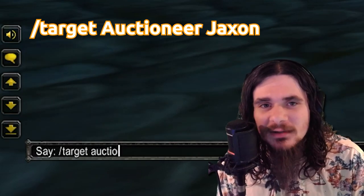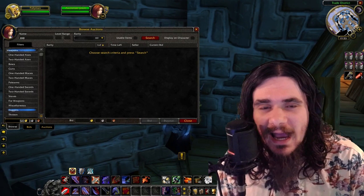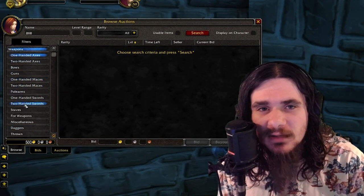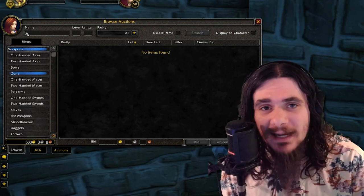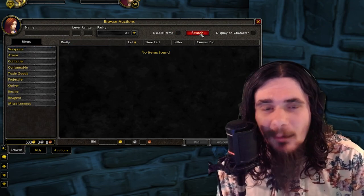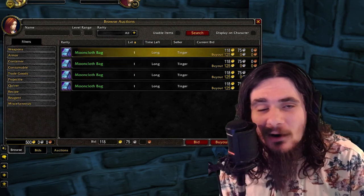For example, you can target Auctioneer Jackson through the wall in the Stormwind auction house and not even go inside to use it. You can do similar things with innkeepers — there's a TBC example with the Aldor Inn where you can target the innkeeper through the wall and set your hearthstone outside. There are a bunch of different uses for Interact with Target, especially when flight masters, battle masters, and quest NPCs are going to be so overcrowded.